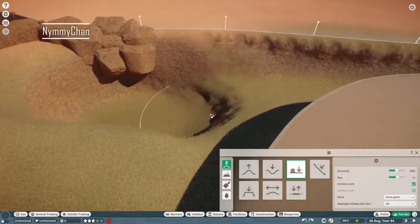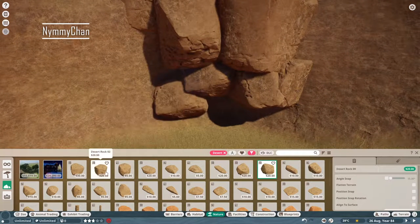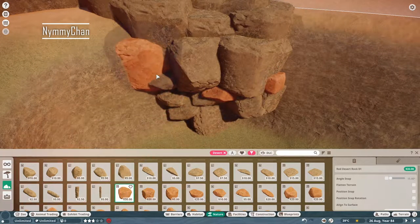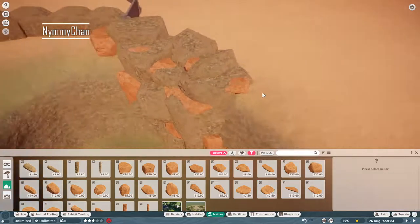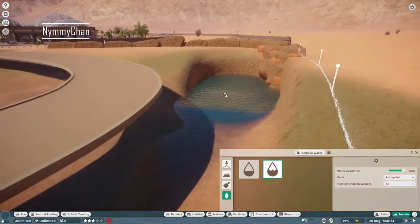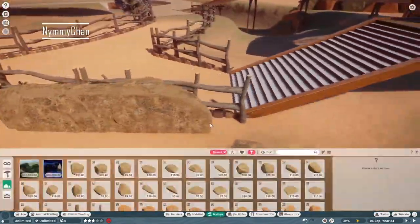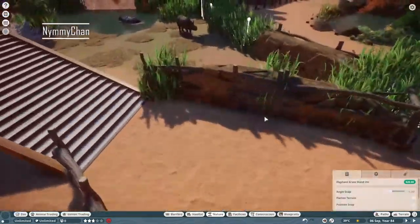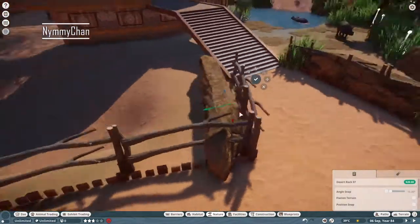Here we're going to have our second water feature, and actually there will be four water features — four waterfalls — in this habitat total. A lot, I know, but it's worth it and in the end it looks really nice. I have a kind of photographic memory and while building this I was watching Iron Man, which I've seen a million times — it just all came back to me.